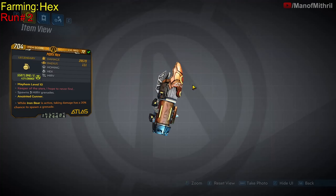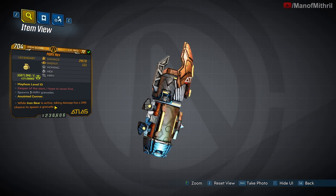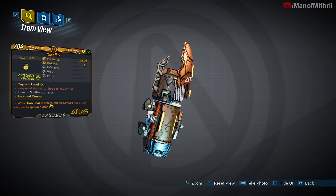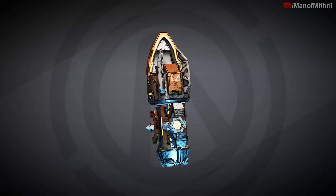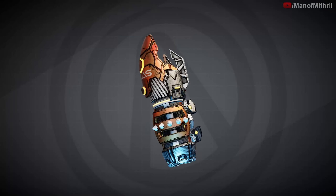All right, let me go and turn off the run counter. So it's an Atlas grenade with an okay whatever anoint. I don't know if this works with Iron Cub since it says Iron Bear, but alright. It's an orange-ish red color.